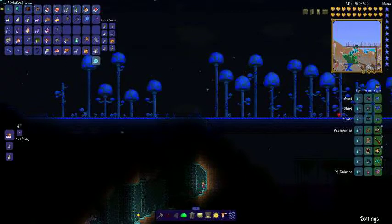Alright, let's get started. First, drink all of these. I put all of the ones with the least duration at the front, so I can get to those quickly once they run out. And also, for really good effect, you can summon a Raven or a Sharknado.